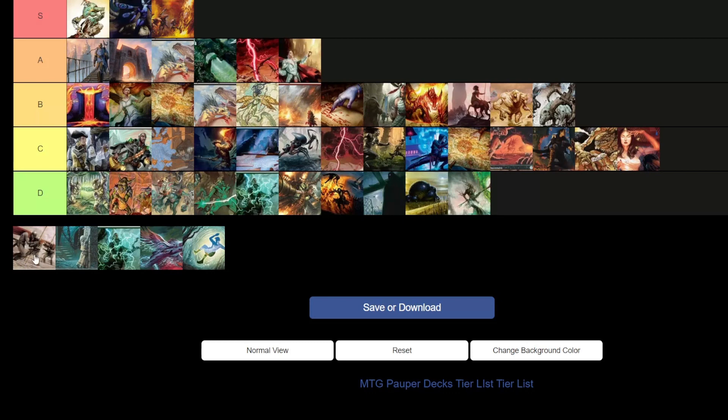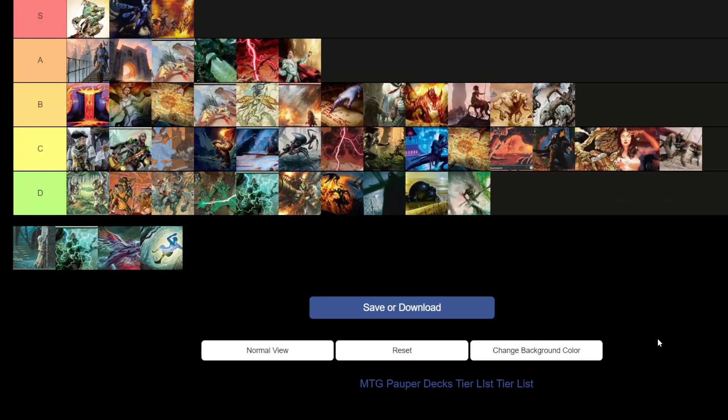Tireless Tribe Combo — C tier. It's like a really weird, janky version of Mono Red Hot Dogs or Mono Red Kiln Fiend. I wish it was better because it's cool — spam cards that make your dude go from having big booty to big fists and beat face. C tier.